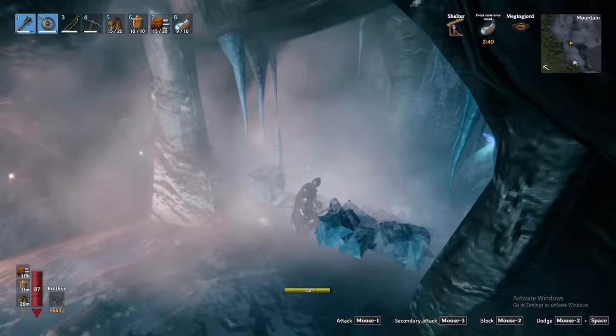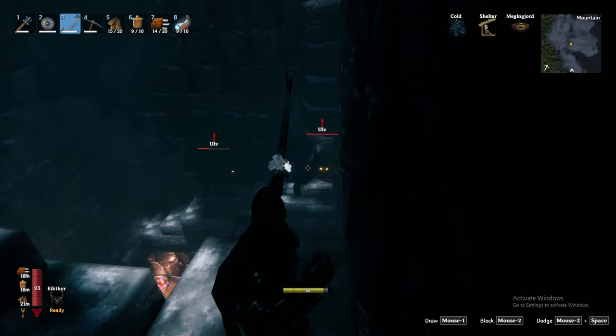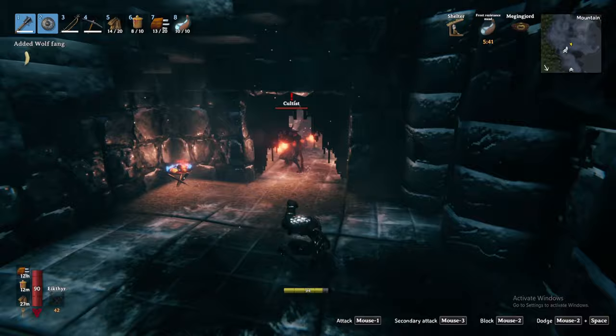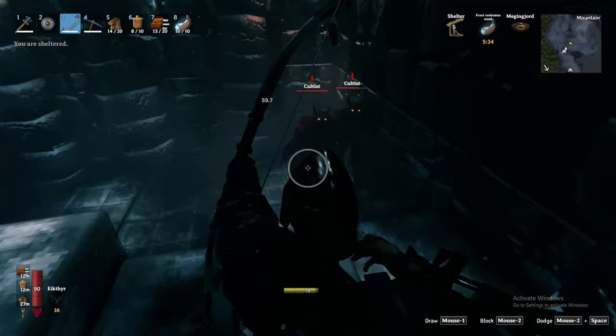Ulvs have low health but often travel in packs. They have heavy resistance to fire but are weak to poison — the frost caves is where your poison arrows will come in handy. Once defeated, they drop the wolf fang and ulv trophy. Second are bats, which are more a nuisance than anything — swat them down for leather scraps. Thirdly are the cultists, fire casters who can pack a punch and are immune to fire damage. Like the ulvs, they are weak to poison. Defeating them yields red jute and rarely the cultist trophy. The jute can craft decorations, and the trophy is a critical armor component ingredient.